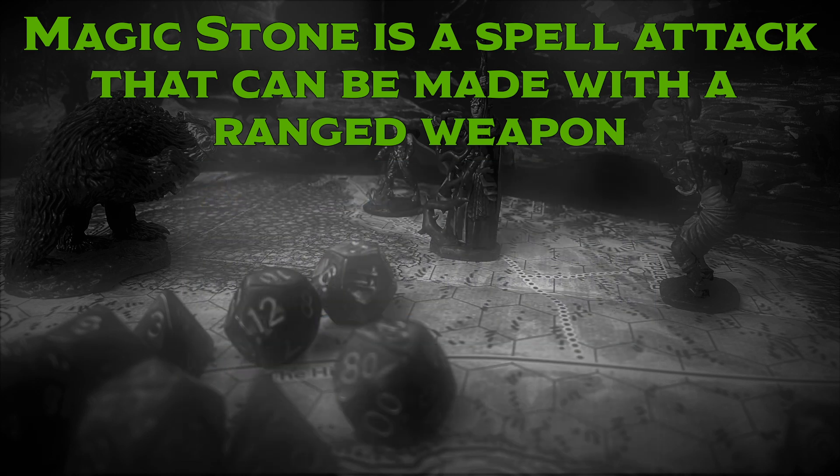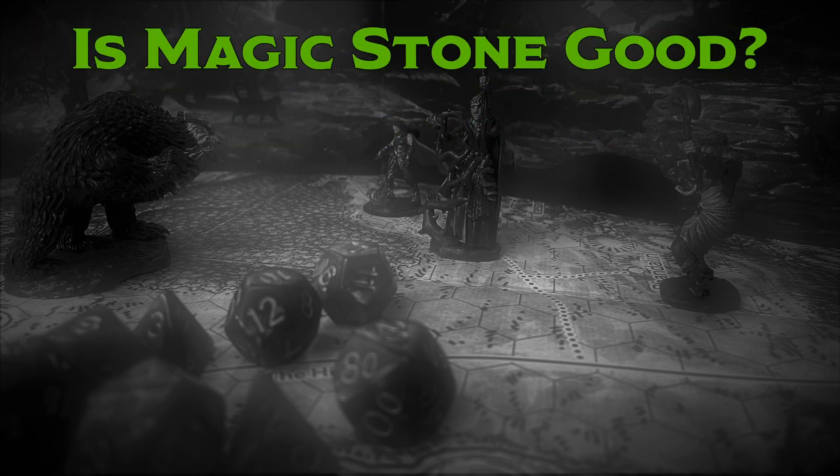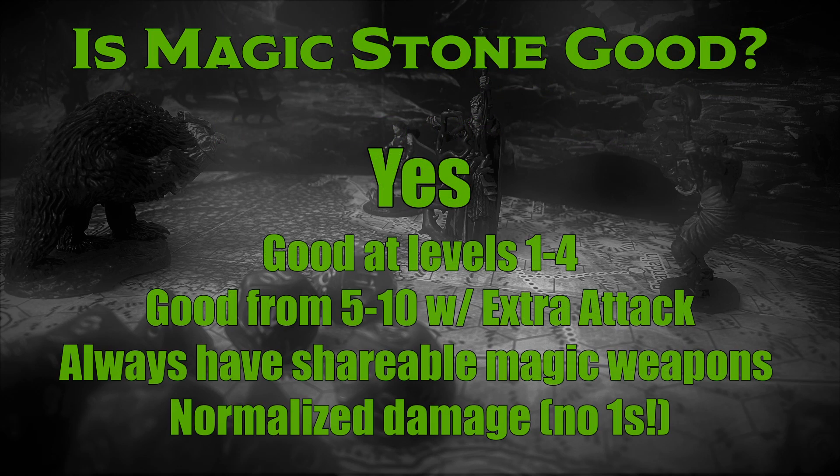Now to answer the big question: is Magic Stone a good spell? My answer is yes. Magic Stone can be good on certain characters and at certain levels. For the Armorer and Battlesmith Artificers with Extra Attack who want to primarily attack at range, it's the highest damage cantrip available all the way to tier 3. From levels 1 to 5, it's an excellent cantrip to pick up for druids who want to fight at range. As long as you don't need your bonus action for anything else, it's really no hassle to always have Magic Stones prepared. While it falls off for most characters in tier 2, it retains its niche uses — they just become less and less impactful as your group gets magic weapons.